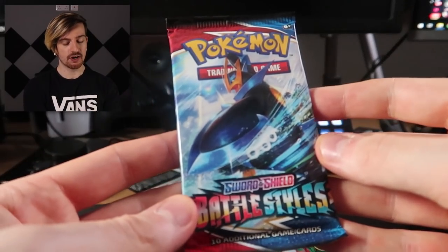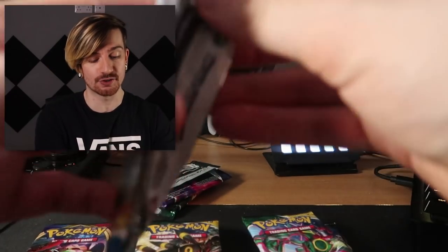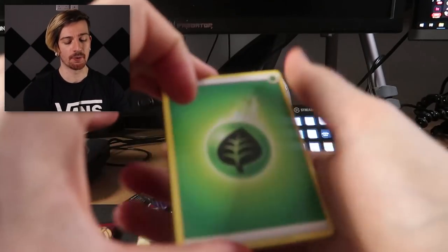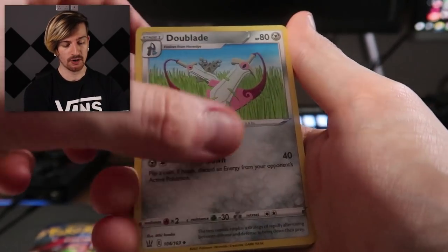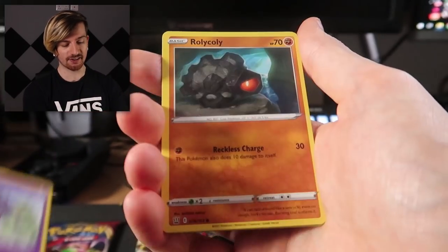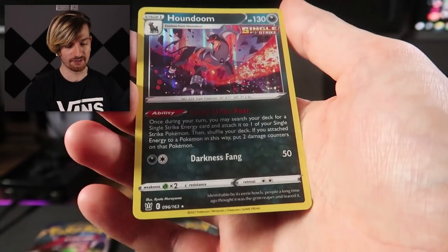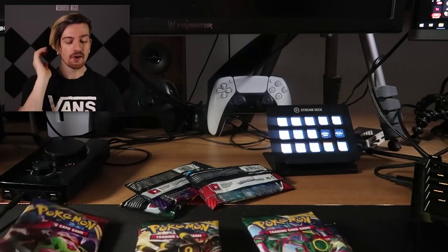Let's move over to Battle Styles — the greatest set of all time. Everyone wants this, right? You just can't find it, it's flying off shelves. My hair is so fluffy, I just showered. Another Leaf Energy, we've got a Cheryl, Doublade, Morpeko, Blipbug, Shinx, Espurr, Rolycoly, Salandit, Honchkrow as our reverse, and we finish with another holo — a Houndoom. Can we get some of those as Vs though? Let's move over to Sword and Shield Base.